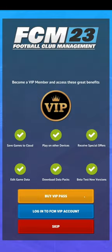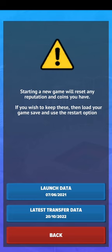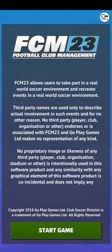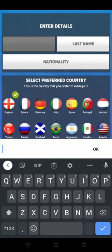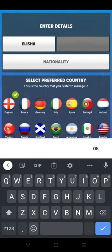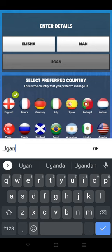Welcome to the breakdown of the game. When you open it you have two choices: latest transfer data or launch data. You just enter your name and then you can select your nationality — choose which country you want to start playing in.